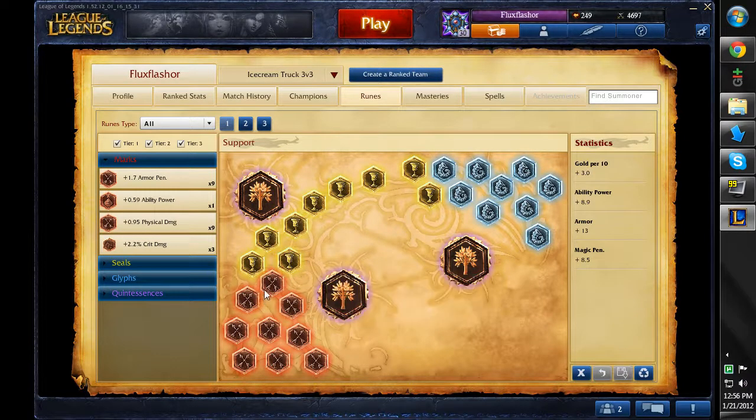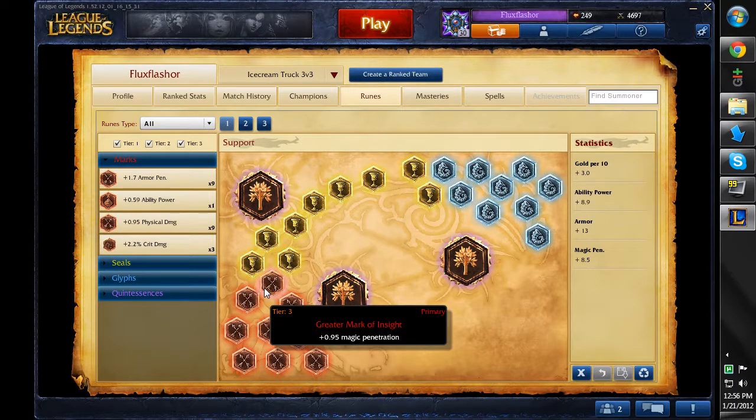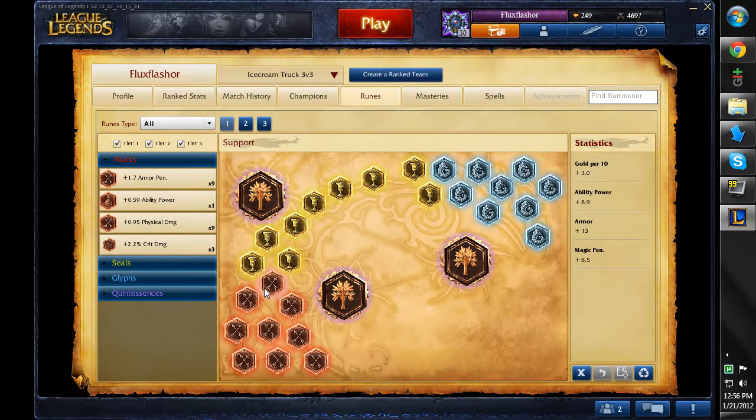I play with magic penetration marks because that's very, very important as Lux. Also when I'm playing Soraka, for example, I like that because it allows my E to do more damage to the enemy champions, and also my Q, which is just legit. As Lux, it's even more important because all of your spells are magic based and they're all offensive, so you're burning through people's magic resist, which is great.